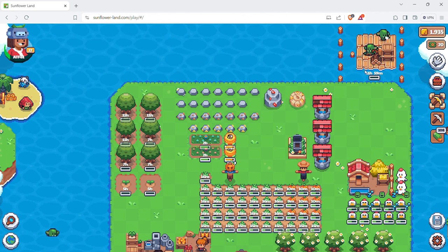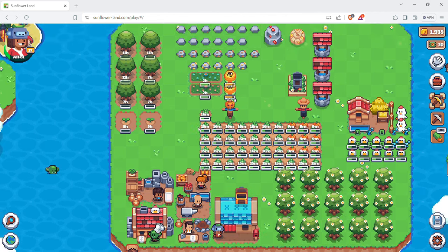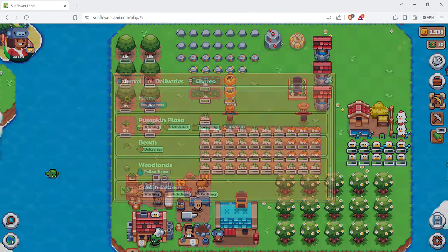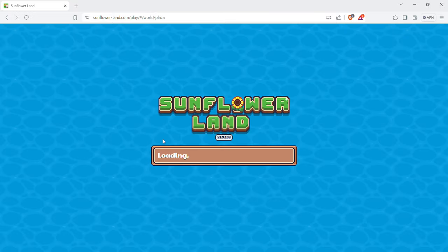Things have been going well and really quick - my level 37 is still there. What I'm trying to do now is build another henhouse, and the reason why is if I go to Pumpkin Plaza...